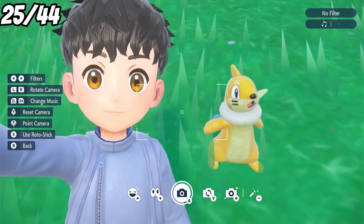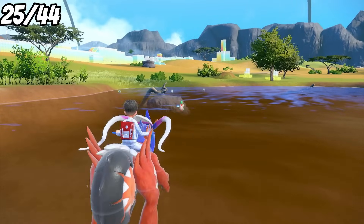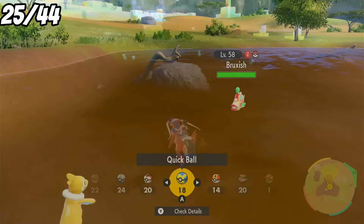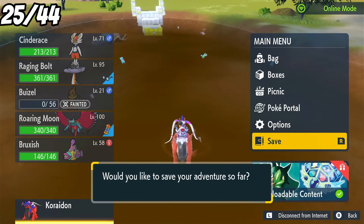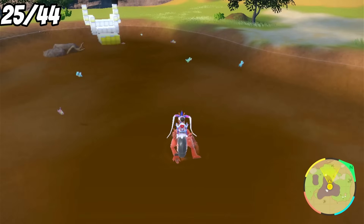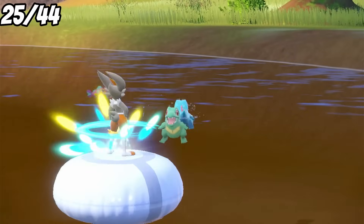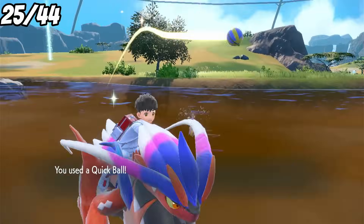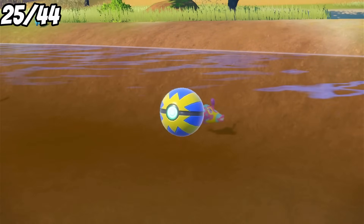I decided to just throw everything I got at maybe getting a Totodile, but my first encounter was a shiny Bruxish, literally as soon as I arrived at the lake. It's not a target or one we need, but it's a shiny nonetheless, so to the collection it goes. After swimming around for quite a while, I got lucky again. No outbreak, just a shiny Totodile waiting to be captured, and one of my favourites in the line. Unfortunately, we won't get a Feraligatr, but Totodile is just perfect as he is, and I do think that's pretty lucky with only three minutes left on our sandwich too, and we got it without an outbreak.